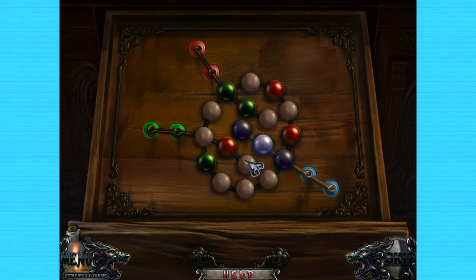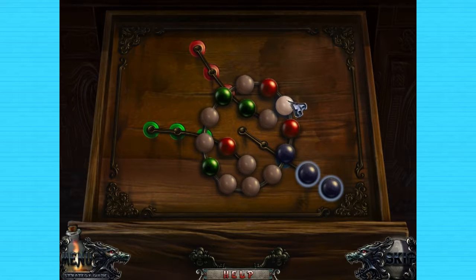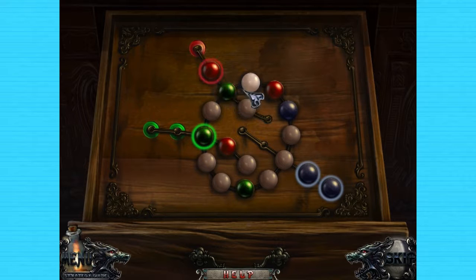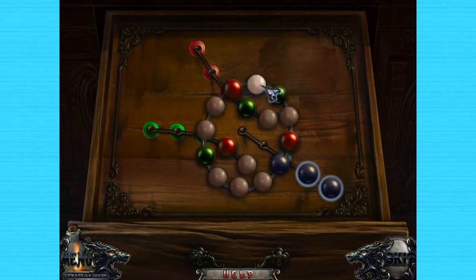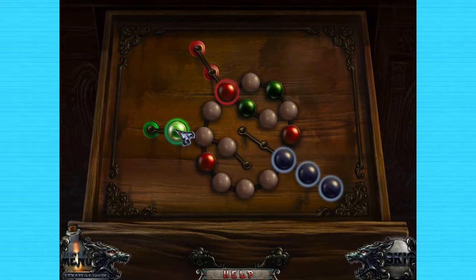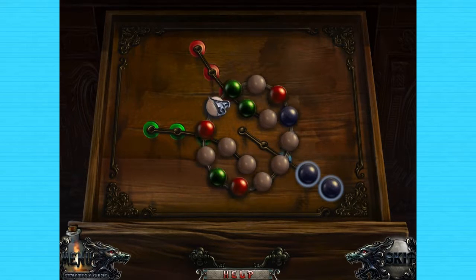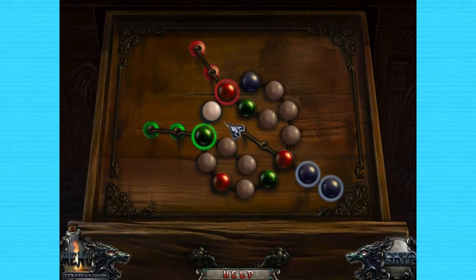This is going to be a bit of a challenge because we've got the blue now. We just need to make sure they're lined up properly — one, two, three, four, five. The red's gonna need to be five away from the blue, which is easily done. And then the green just needs to be over one. That's the kind of spacing we'll want. Now we just need to get these other red ones in here.